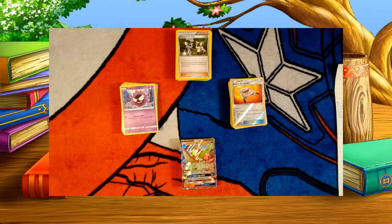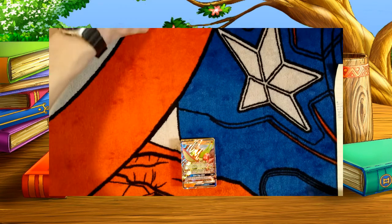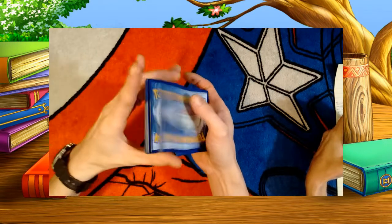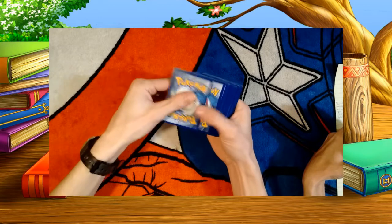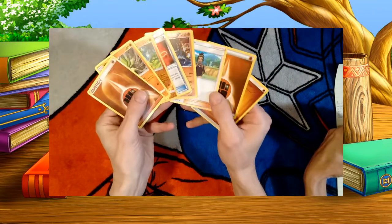Now that we're done building a deck, we built a couple of example decks - I'll keep one and she'll keep one. Once you have your deck built, you want to make sure that you give it a good shuffle. What we like to do is, after you've shuffled it a few times, take out a few cards here just to look at. You want it to be a good mix - you don't want to get a whole handful of energies.